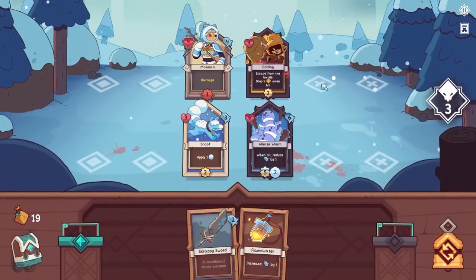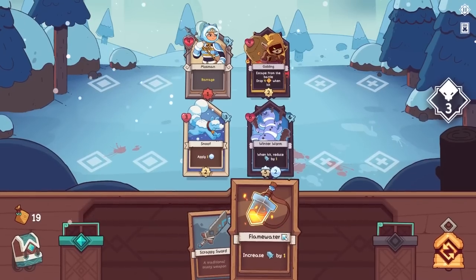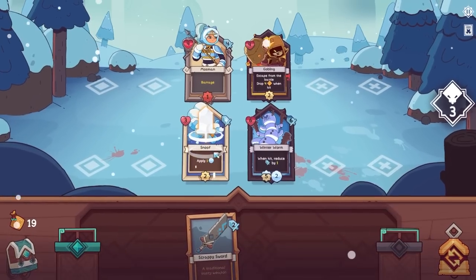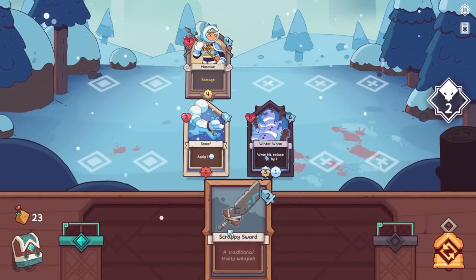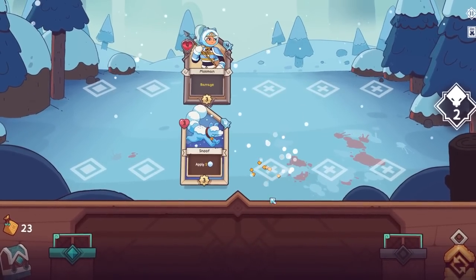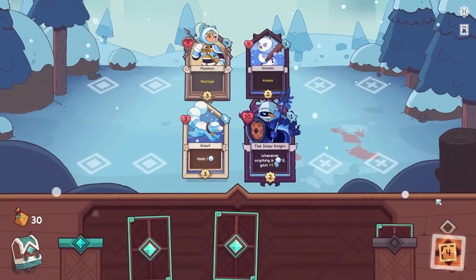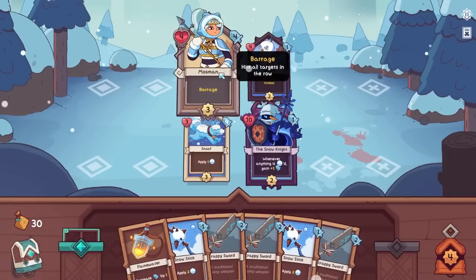I could increase my attack slightly in anticipation of what might come. It's so exciting — what might be around the next corner? I think I'm just going to make Snoof slightly more powerful because four is a nice number. That's legitimately the whole reason I did it. Another snafu arises. Two plus four equals six — who would have thought that? This is the kind of math that I came for.